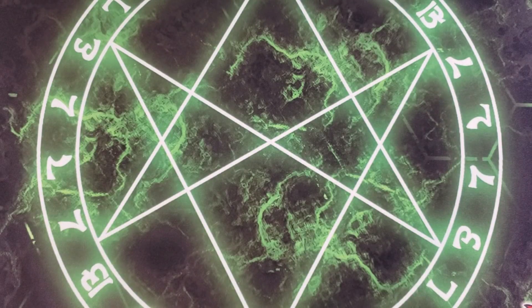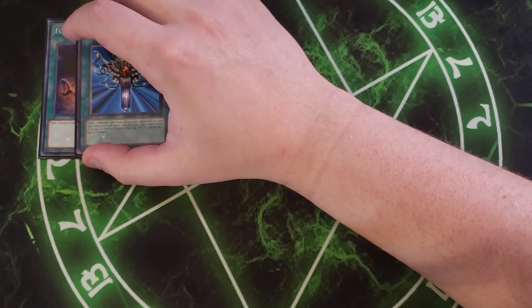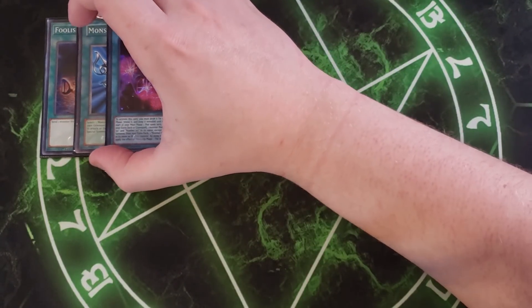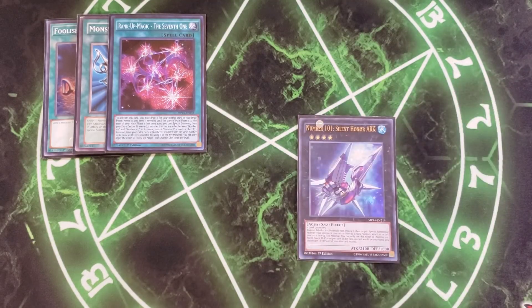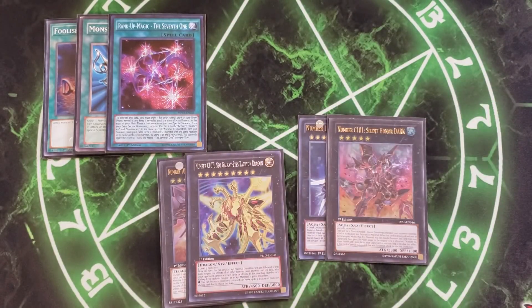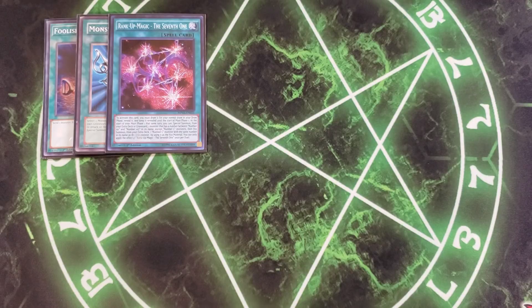For the spells: we play a single copy of Foolish Burial to get Plague Spreader Zombie to the graveyard quickly; one copy of Monster Reborn to get additional cards on the field; and one copy of Rank-Up-Magic the Seventh One, which is ridiculously good here. When you draw it during your normal draw phase, you can activate it and special summon Number 101 and overlay it into C101, or special summon Number 107 and overlay into C107. Stacking the deck with Card Advance and Plague Spreader Zombie makes this very easy to use.